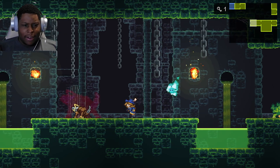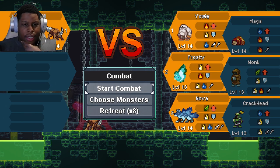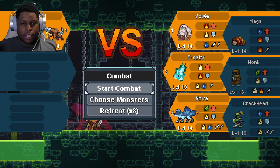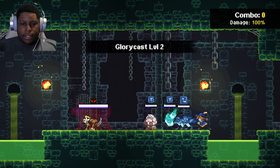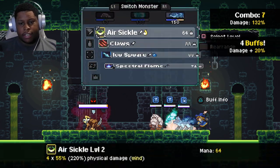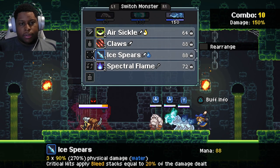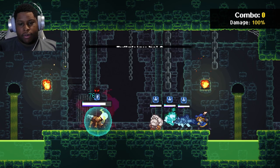Oh snap, what the heck? This thing is resistant to wind and does wind damage. So that's not good for Frosty, but it's good for Yowie and Nova. So let's start this. We'll start off with Glorycast — that's pretty much my strategy with this team when I start off the first round. It's always Glorycast and then full offense, because that gives three buffs to Nova. I guess Claws does the most damage, and we can get a bleed on there — that's what we're going for.